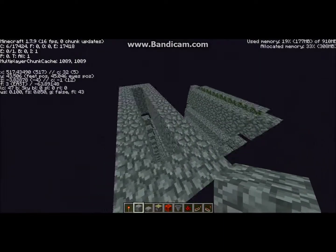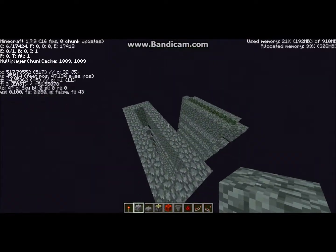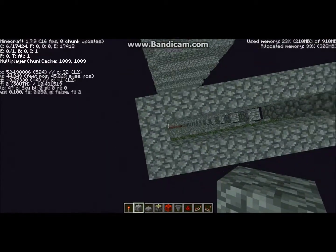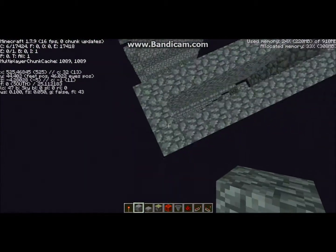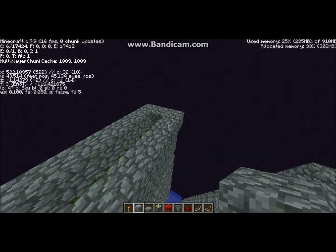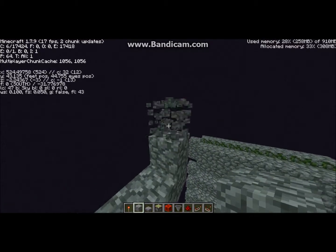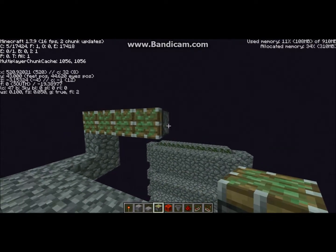You want to place a ring of blocks here. I recommend filling in this area here with signs, but it's not absolutely necessary. Whatever you do, don't fill it in with ladders or trapdoors or anything with a hitbox that something can land on. That is very, very important. Now that you've got that, you want to come out and up like this and place a row of sticky pistons.